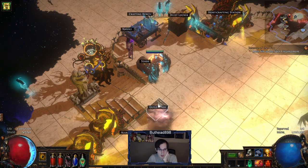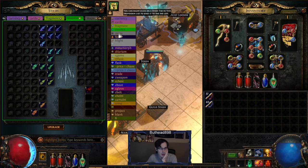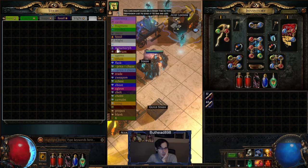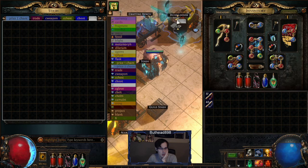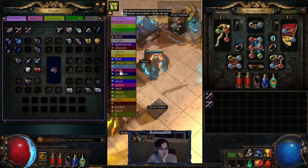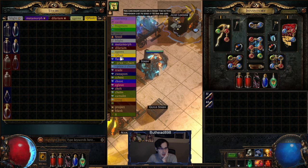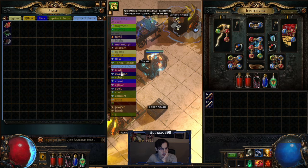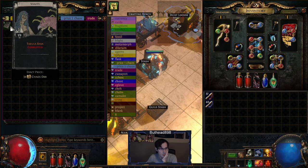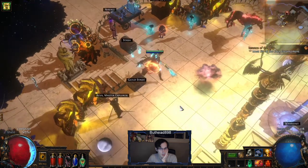That's pretty much it — quick video. We're only in Act 8, so we're not even that far right now. There's still a lot of stuff we need to do. Right now I'm just trying to get anything because we don't have much. I'm saving gems for GCP, some Chaos. Nothing good dropped so far — the best thing that dropped was a Vitality for 3C. And that's actually it — nothing else so far.